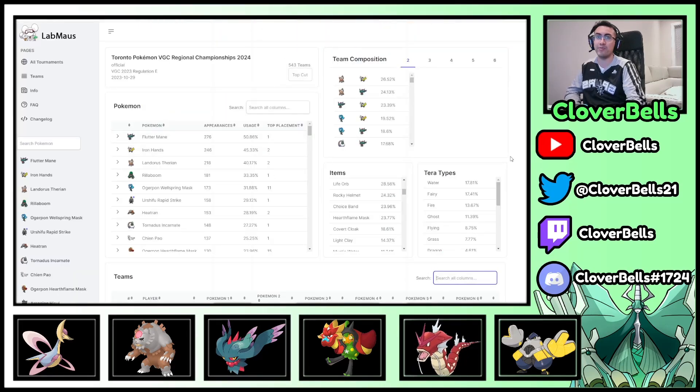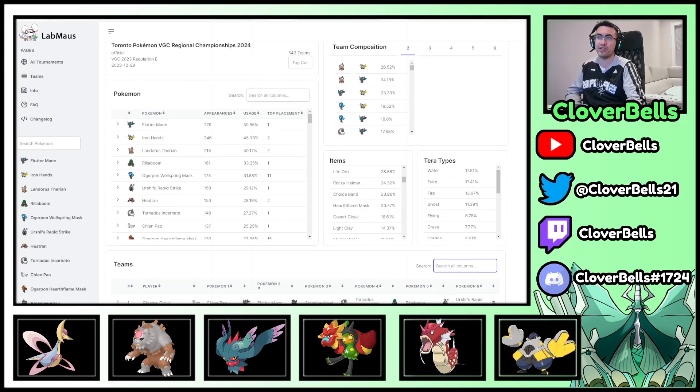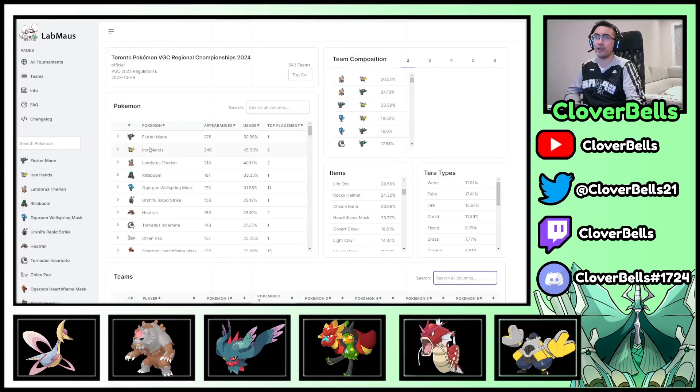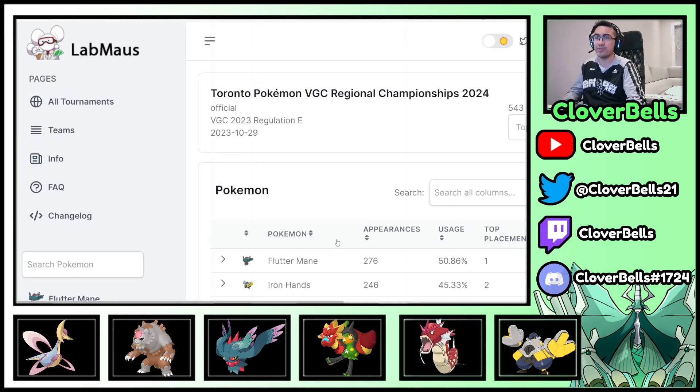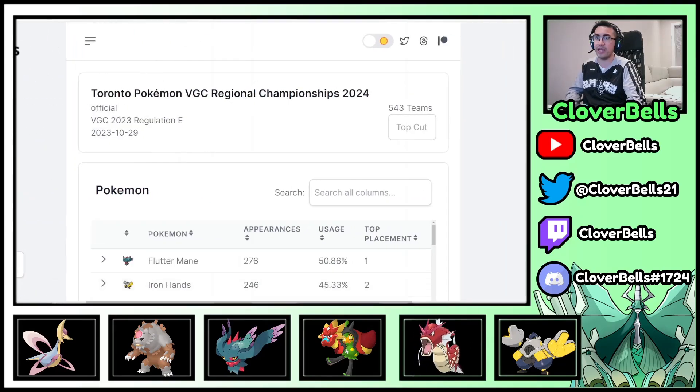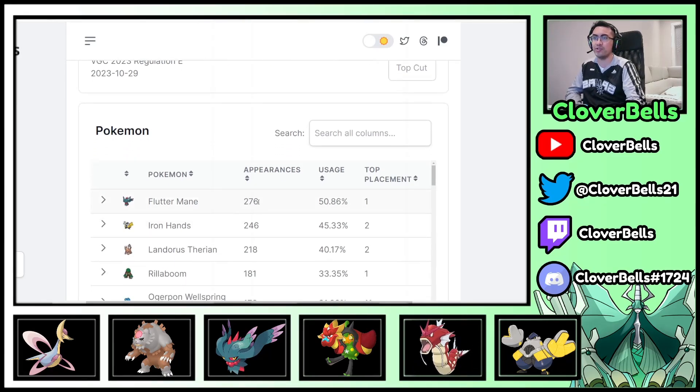If you go into the LabMouse website — which is, by the way, a very good VGC resource and tool for team building and studying results — if you look at Fluttermane, you can see 276 appearances out of the 500-plus, which means 50% usage. So Fluttermane is still very, very strong, same with Iron Hands and Landorus. Outside of the top results, just as a tournament in general, Fluttermane is still at that number one usage.